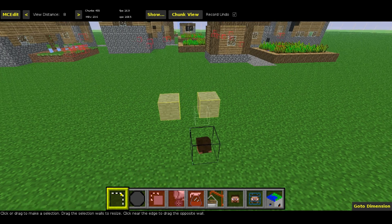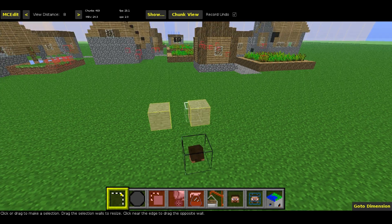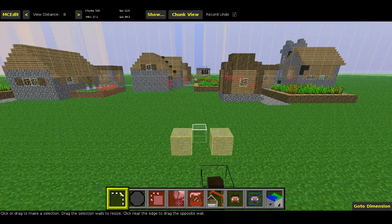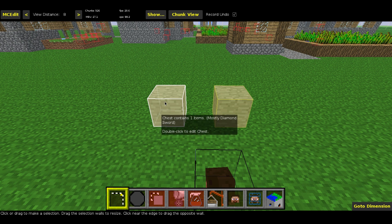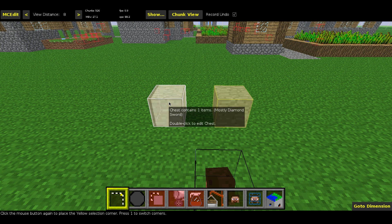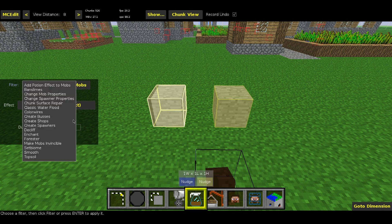Now we're in MC Edit. As you can see, you'll see your player — this is where I last was when I logged out — and the chest will appear as transparent stone blocks. If you hover over it with your mouse it will say 'a chest' and show what it mostly contains. This one contains the diamond sword, so double-click on that.